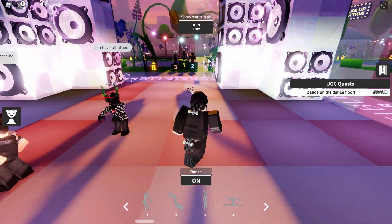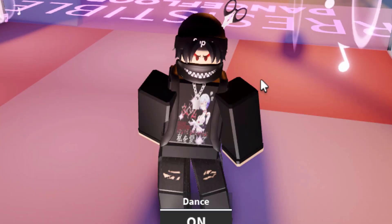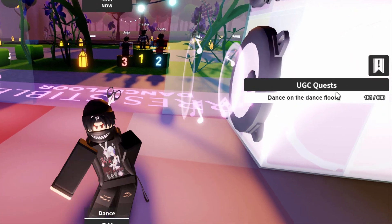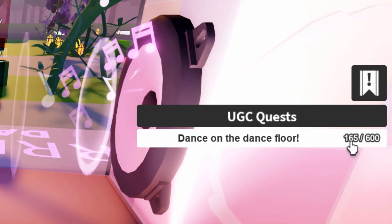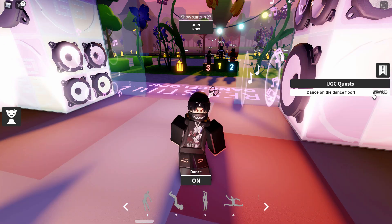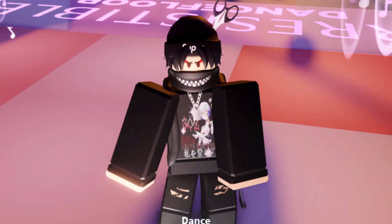Now this one is kind of boring, but all you really need to do is just wait here and be AFK. Wait for your avatar to start dancing. And when your avatar is dancing, as you can see at the side here where it says UGC quests, my points are going to slowly start going up. You basically need to wait here for like 600 seconds. I know guys, it's kind of boring, but that's all you really need to do.